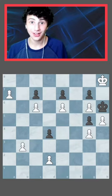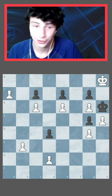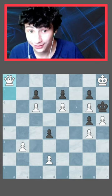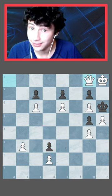Whatever you do in this position, just don't draw. Now many of you are probably thinking, wow, this is just so easy — promote to a queen on a8. But this is actually one of the several moves that draw. The only move for black is d3, and no matter what you do in this position, it is stalemate.